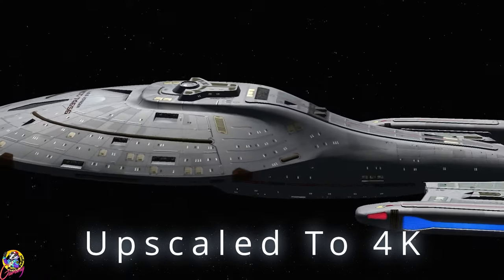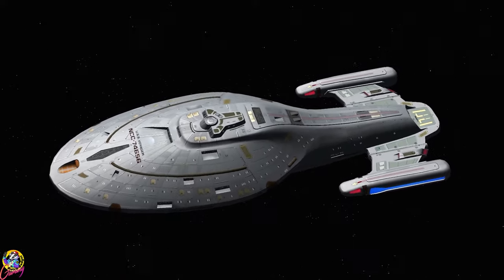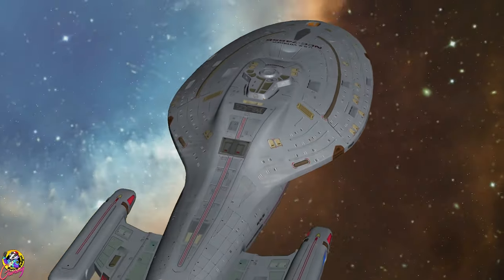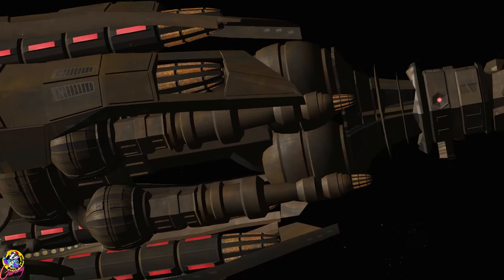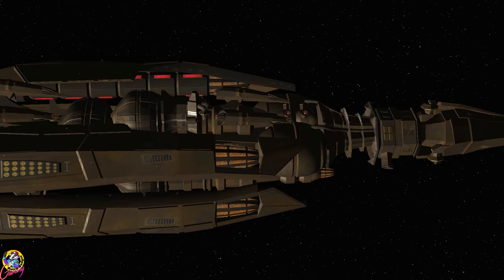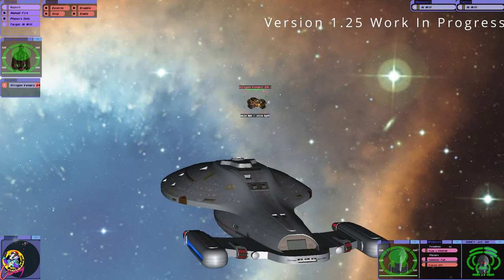Hey guys, Retro Badger here, hope you're all good. Today we're back in Bridge Commander 2.5 — this is the alpha version. Speaking of alpha, that might give you a clue of who we're about to face. We're going to face the Hirogen Vanatic, an absolutely colossal Hirogen ship. It's incredibly tough, and I have a feeling Voyager is going to struggle. Voyager is mid to close range in terms of engagement — that's where its strengths lie. Long range, not so much.